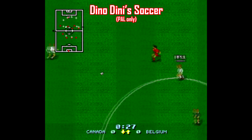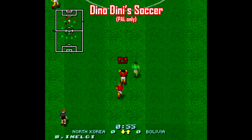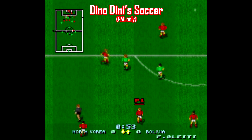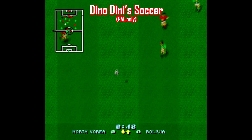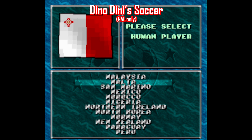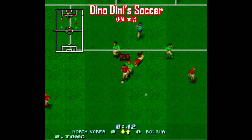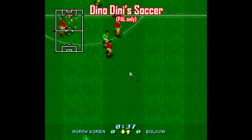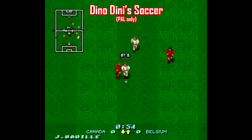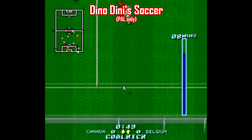Dino Dini's Soccer sounds like it would star a cute little dinosaur, but it's actually the name of a British developer. This game originated on the Amiga and was ported to the Mega Drive and eventually found its way to the SNES, only released in PAL regions. There is a whopping 99 teams and countries to choose from here, so if you're from North Korea, finally you're in luck — this is your game. It's four-player compatible, which is about the only thing this game has going for it. According to the original dev team, this game is much different than the original version, and it plays okay-ish. It's not bad, but it doesn't stand out like some of the other games on this list.